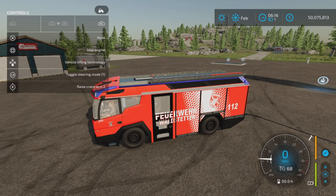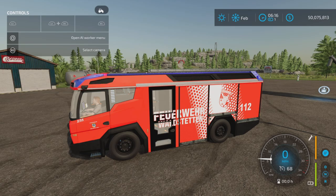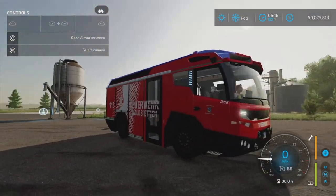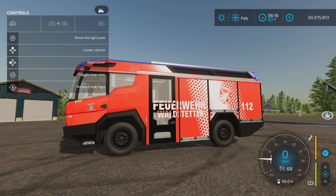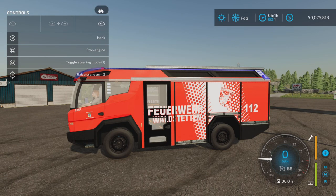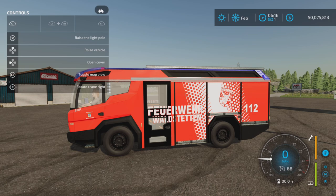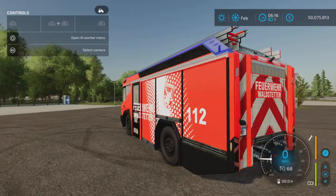We have R1 and down on your D-pad labeled as 'Vehicle Lifting Technology,' and I don't know what that does. Maybe it makes it go higher? Now it's not there anymore. 'Lower Vehicle' and 'Vehicle Lifting Technology' — yeah, I'm not really sure what that is.